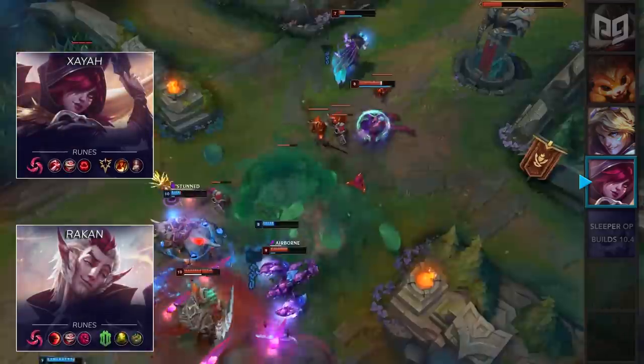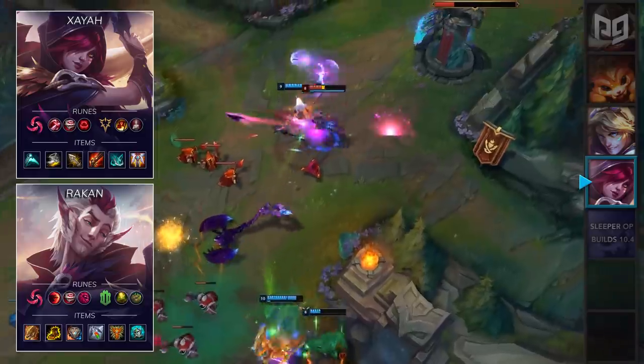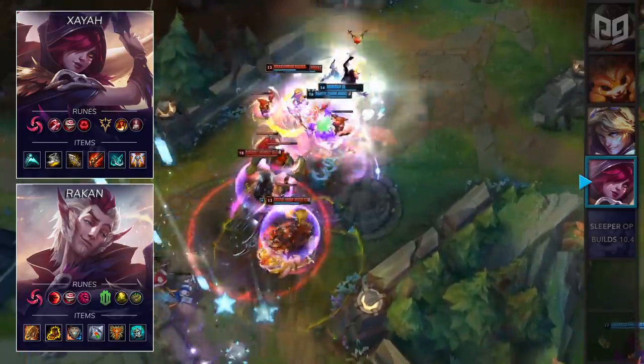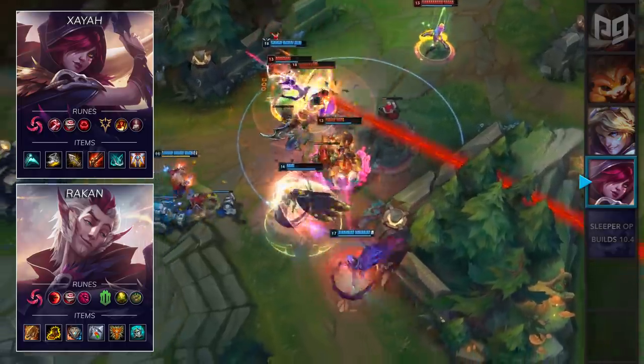For runes, let's talk about Xayah first. You'll want to take Hail of Blades, Taste of Blood, Eyeball Collection, Ravenous Hunter, Triumph, and Bloodline. On Rakan, take Hail of Blades, Sudden Impact, Eyeball Collection, Ultimate Hunter, Revitalize, and finally Bone Plating. These builds maximize the all-in potential for both of these champions.